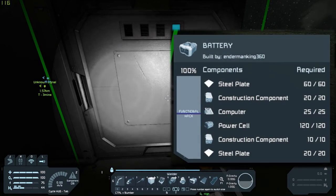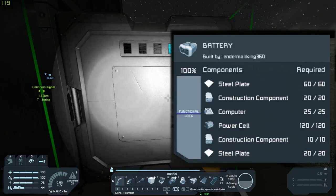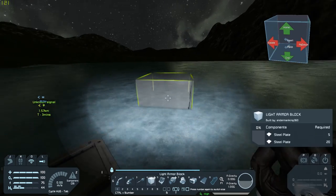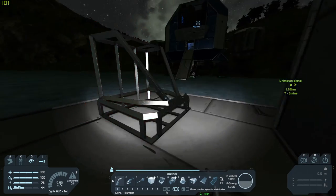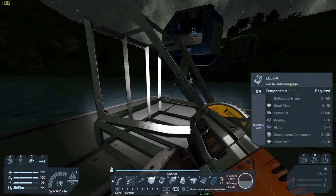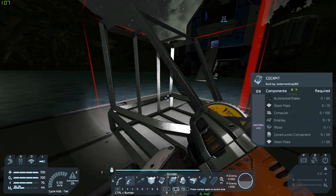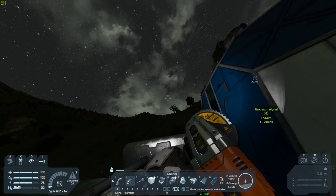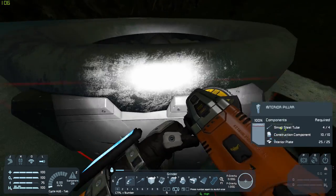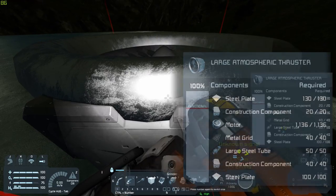You can see to the right of the screen, next to the component list, how much health percentage a block has and how much you need for it to be functional. For example, if I place this cockpit, it's not functional right now, but once it gets past that functional line on the bar you can actually use it — and the more you add to it, the longer it'll last if hit or rammed. Grinding down large thrusters gives you a lot of resources — over a thousand motors — so let's start grinding.